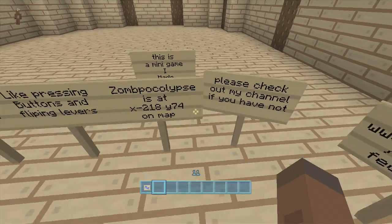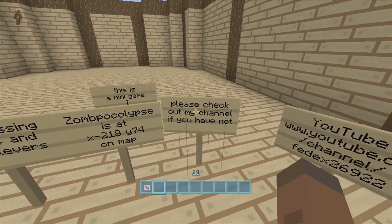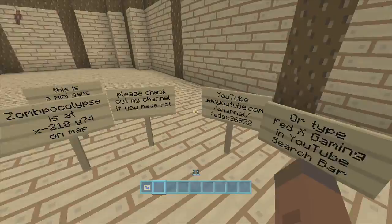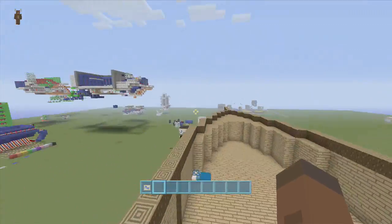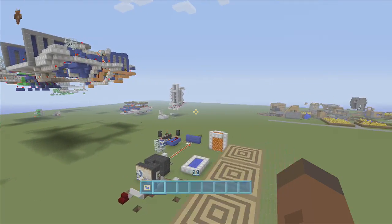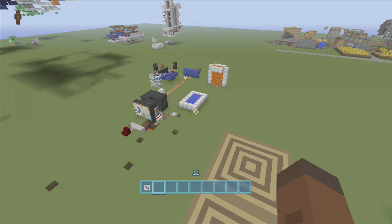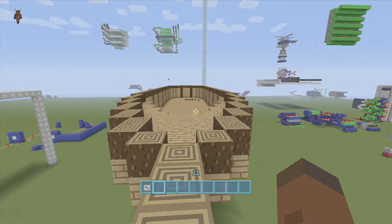I'll probably switch that sign out before I put it up for download because that's just going to annoy me. Of course the map download is going to be in the description below. I'll also have a video on how to actually upload and download Minecraft maps to your Xbox in the description below, just in case you don't know how.